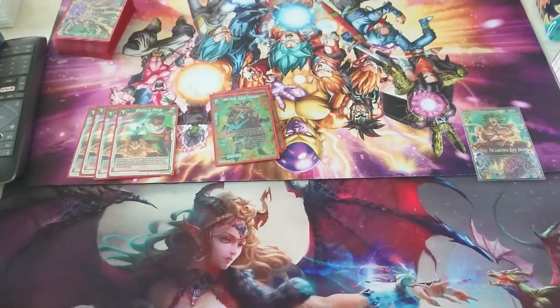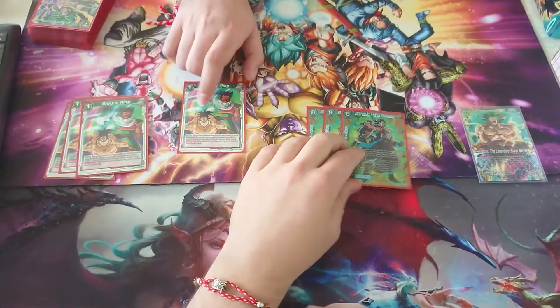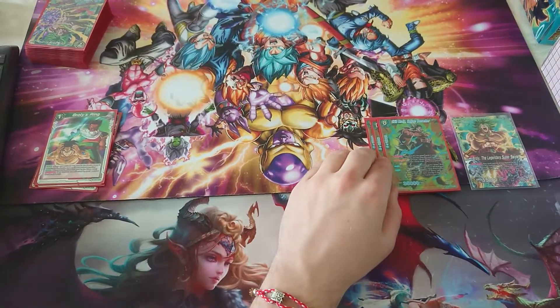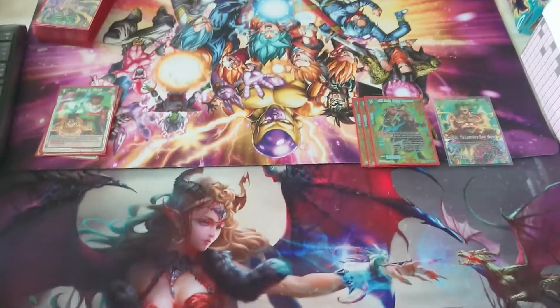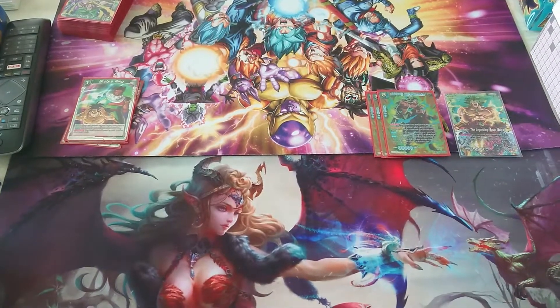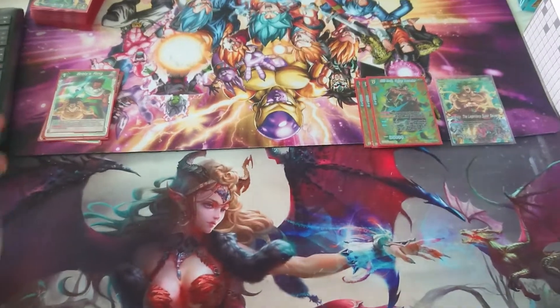One of his active main abilities — which is why I mainly run him — is I choose one Broly's Ring which is on the field, I destroy it, when I play this card. I can play him for 4 energy since he's 8, and his ability is when I play him, I can choose a green Broly that's 7 cost or less, and play him with him.